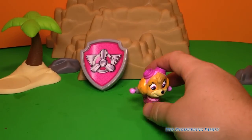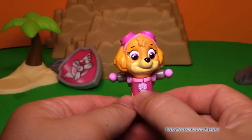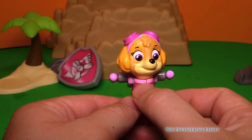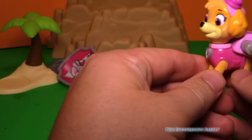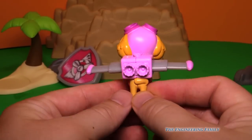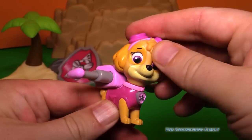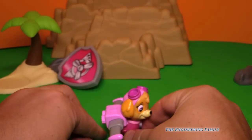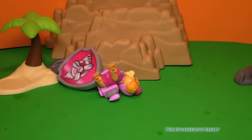Here is our friend Skye. Now you push her pup badge and watch what her pup pack does. She's ready to fly. Wherever she needs to go with her pup pack jet pack, she can fly through the air. She can turn her head, and then when she lands, you just push them back in just like that.